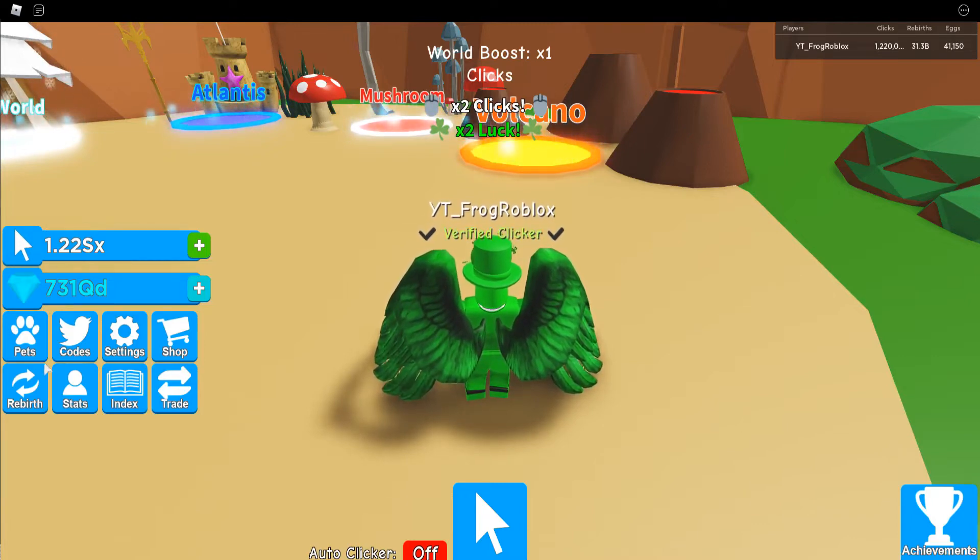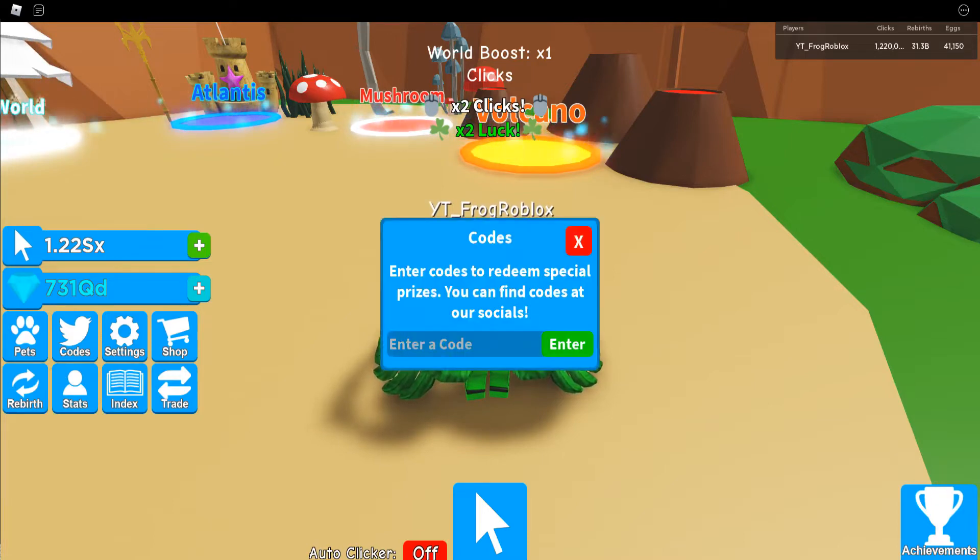There are also a bunch of new codes. The first code is 'snug' — one hour of two times XP. 'russo' — sometimes enters, get an hour of three times shiny. 'sonsofnofun' — pause if you need extra time. 'backpajama' — one hour of two times gems. Another code gives two hours of three times luck.